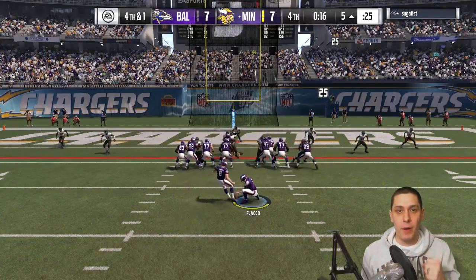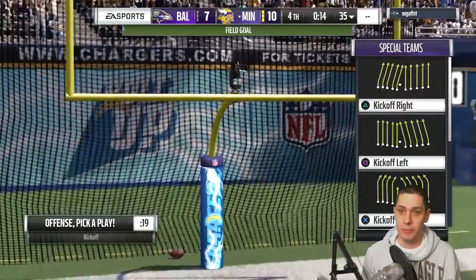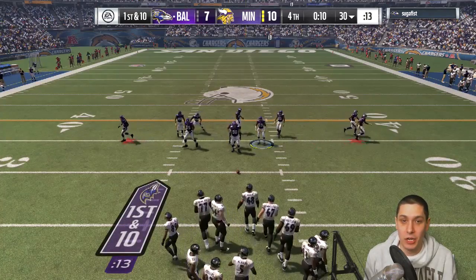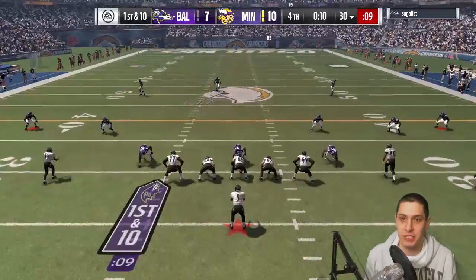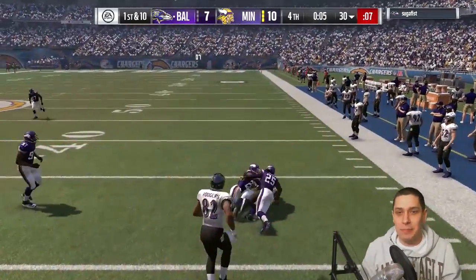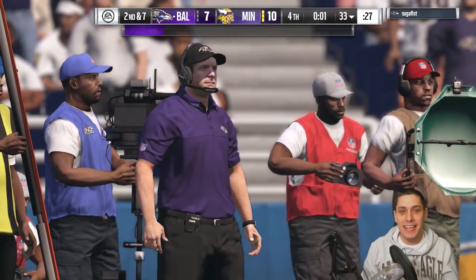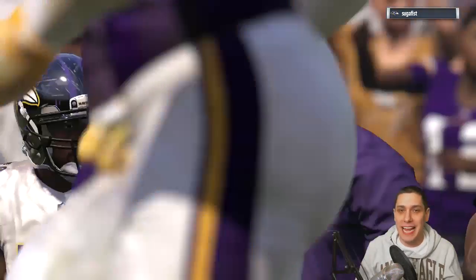All we have to do is kick the field goal — it's right up the middle, should be an easy make. Then we just have to keep him from scoring with no timeouts and about 15 seconds left. Easy field goal — let's go. My opponent's got the ball with 14 seconds remaining. He goes five wide — probably a Hail Mary — but actually runs a wide receiver screen. We've got man coverage, so that's an easy stop. Five seconds left, he's not able to get out of bounds, and we walk away with the win.